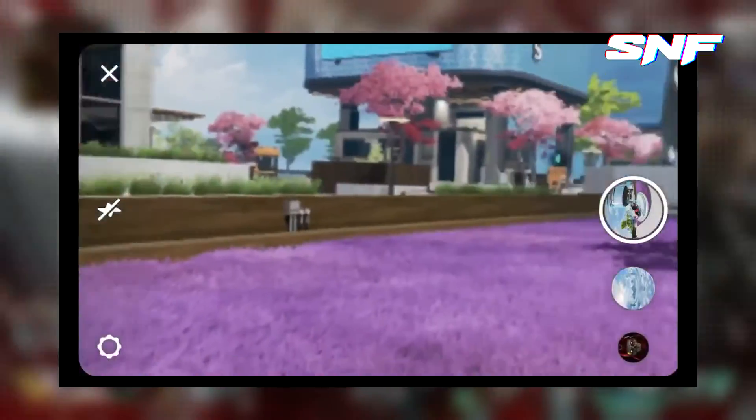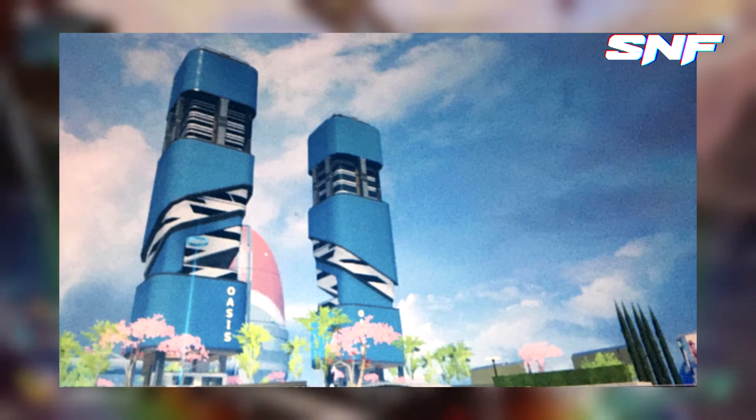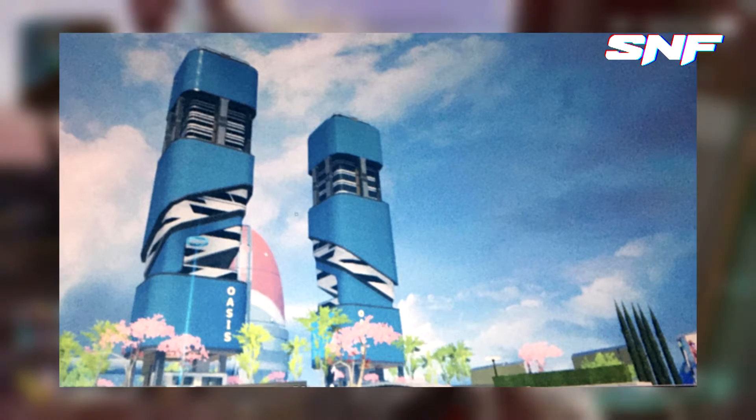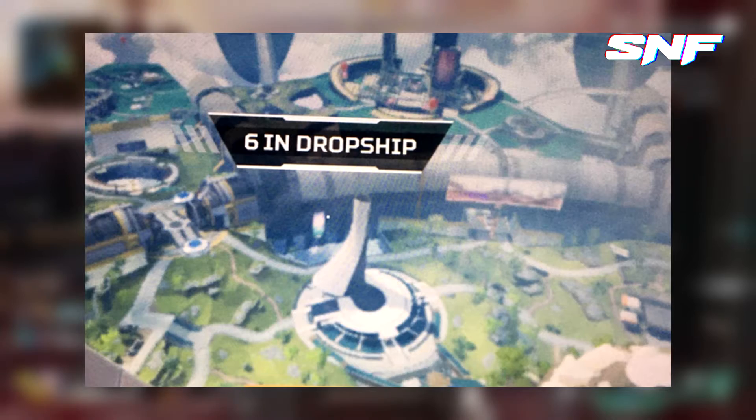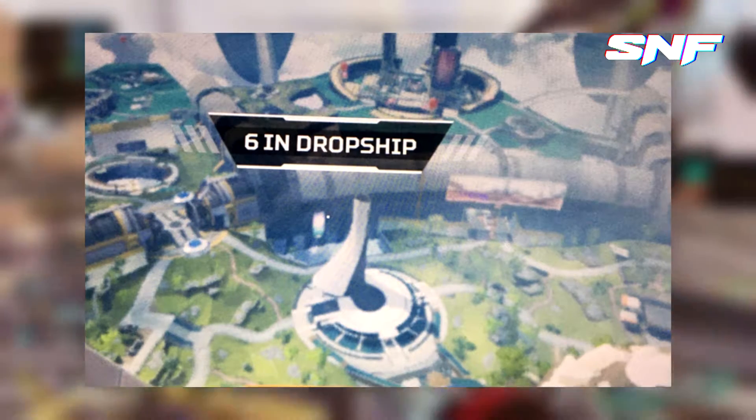Also on October 27, the first leaks of the map surfaced online, shared by reliable data miner BIAST-12. One of these leaked images actually gives us an overview of the whole map and the POIs. Although far from the best quality images, these leaks show what appears to be the map in its entirety.